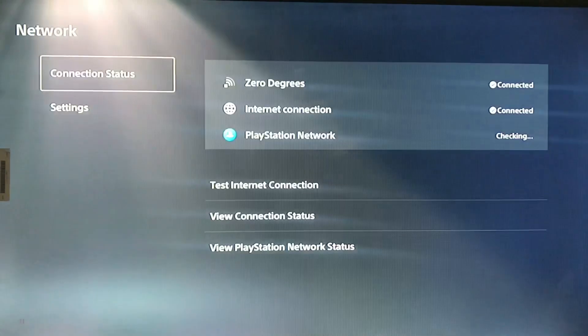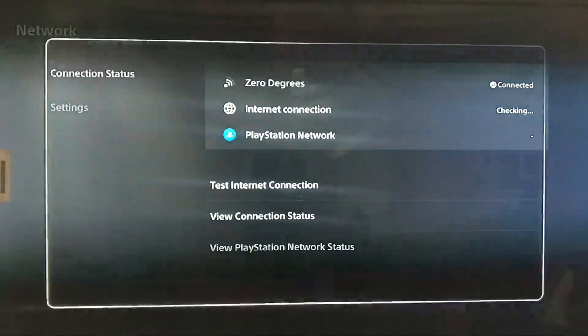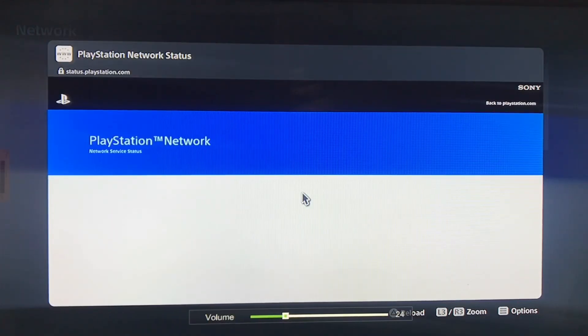So here we go to the settings, then the networks, and here view PlayStation Network status. You just check your DNS services. Our PlayStation Network services are working up. Sometimes the server is down, that's why you get the error DNS didn't respond.